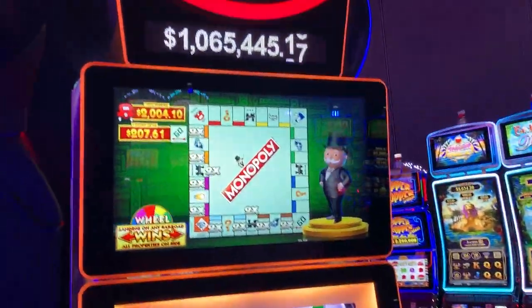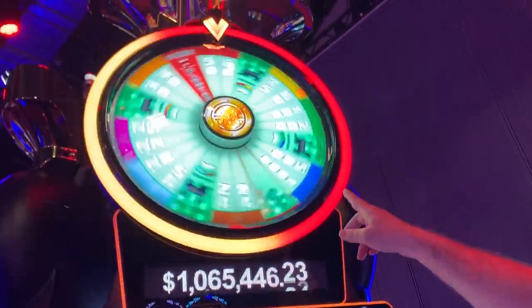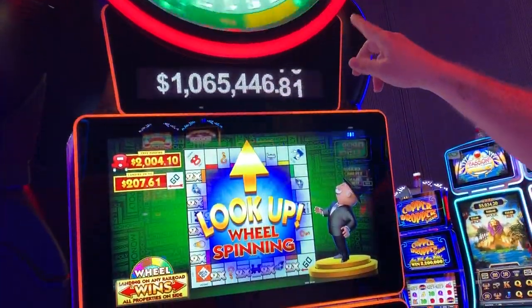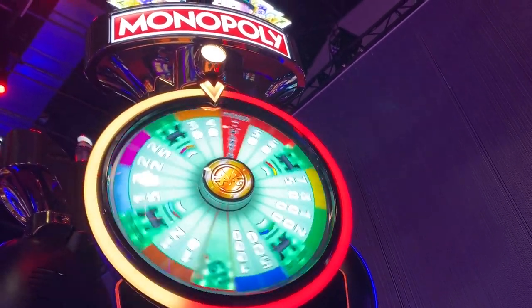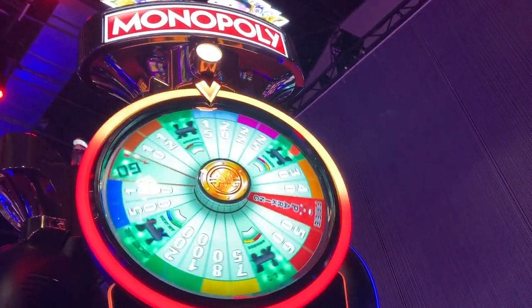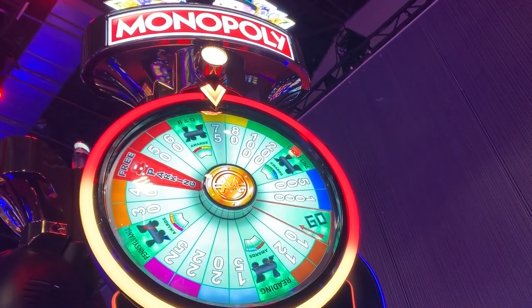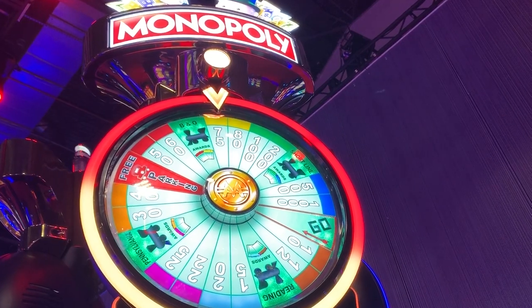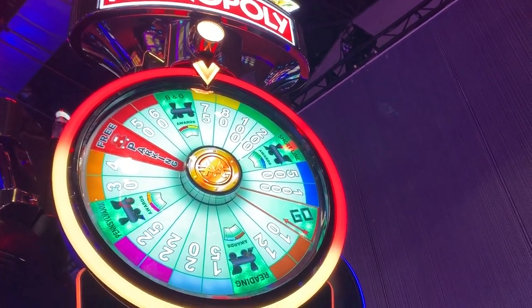This is sort of what happened the last time. Maybe we'll get the multiplier. If we get a higher number — like in Monopoly, once you get around to the dark blue, they're big prizes. You can get a thousand without the multiplier. So if we got the B&O, we would have got 50, 60, 75, and 80.